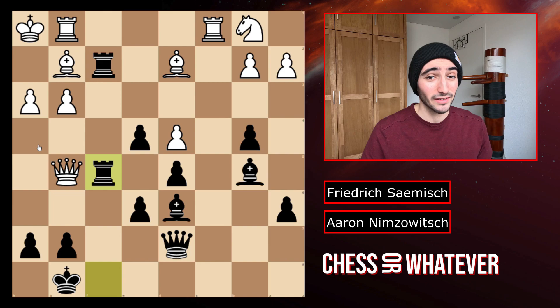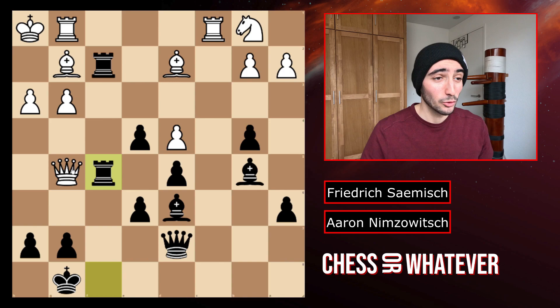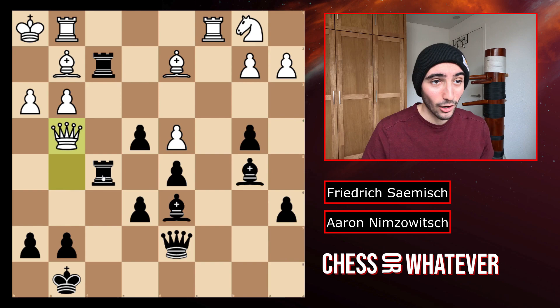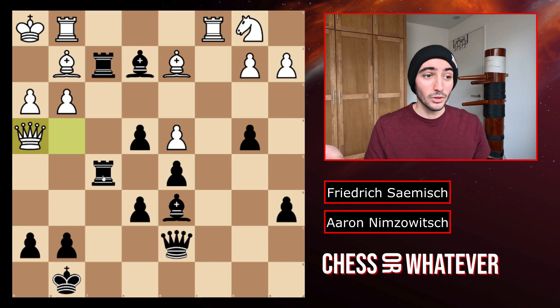We have rook to f5, attacking the queen. Now the queen does not have that many squares to move to — in fact the queen does not get taken immediately only on those three squares. If you move to h4, I play bishop to e7. You move the queen out of the way, bishop to e2, and your queen is trapped. If you move to g4 now, I play the same thing just in reverse order: first bishop to e2, then you move the queen, then bishop to e7, and your queen is trapped again.